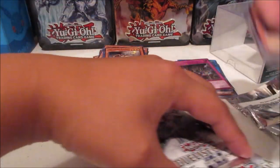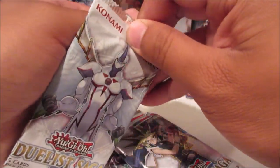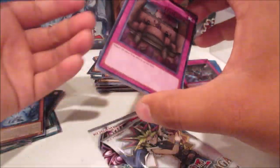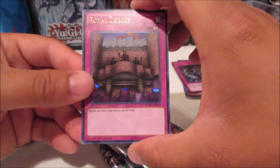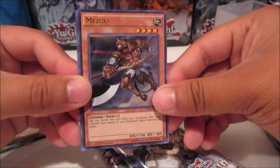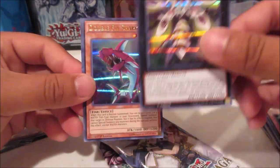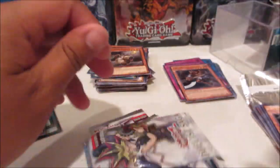Let's jump into the four packs of Duelist Saga. Royal Decree — wow, stunning right off the bat, that's actually a very good card. Mazuki, Ultra Rare — nice! And Number 20 Titanic Moth — are you following me around? I pulled three copies so that's a playset! Double Fin Shark and White Veil.